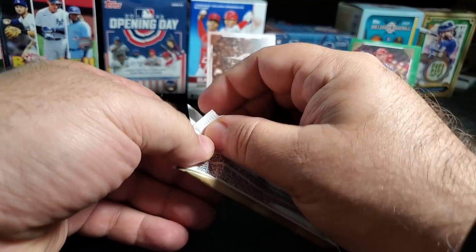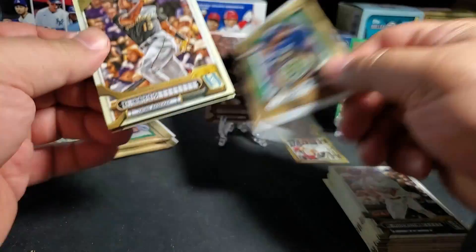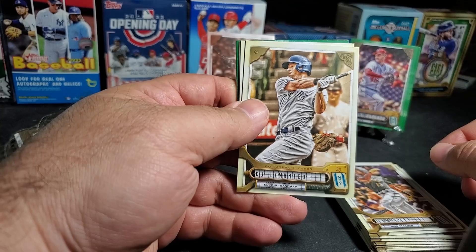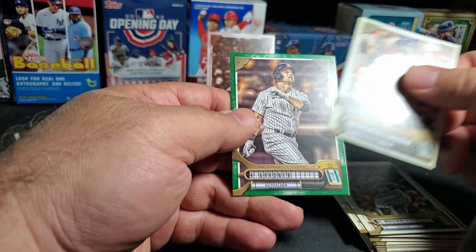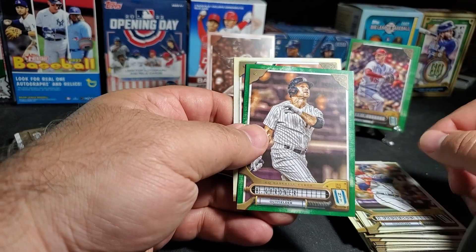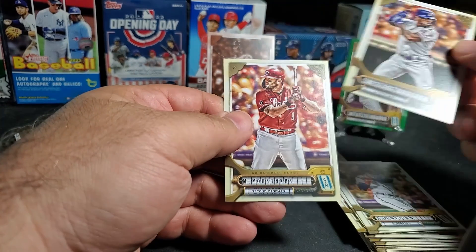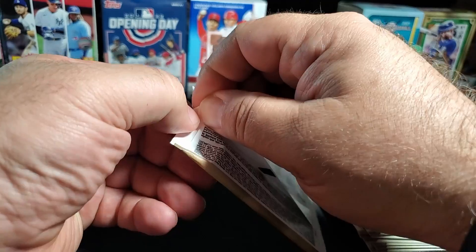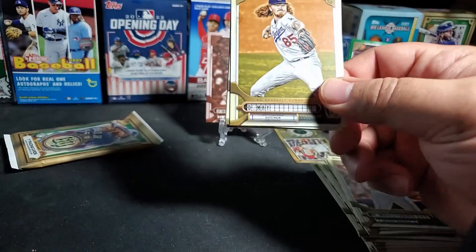I'm having trouble with this pack. Ke'Bryan Hayes, DJ LeMahieu — there we go. Kenta Maeda, Jack Peterson green, Brett Gardner. He's not on the Yankees this year, but there's still a little white in the Yankee uniform — come on, you've had plenty of time to change to the correct uniform. Garcia and Moustakas, two more packs.